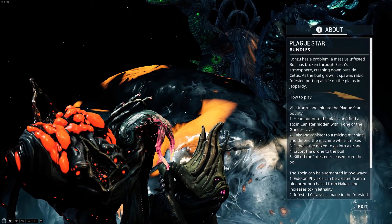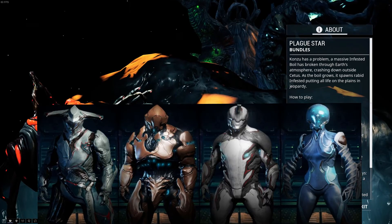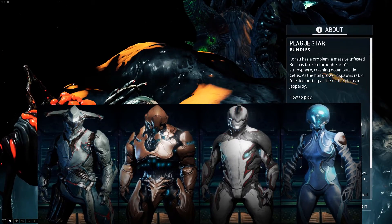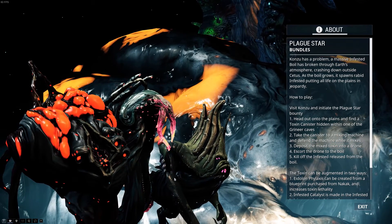The way you do Plague Star is pretty straightforward. There are some items you can use to get more standing, some frames you can use to make runs faster, but today we'll be going over the method that I found best. Let's get started.